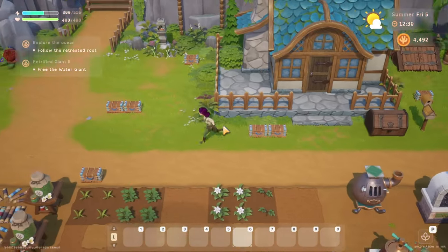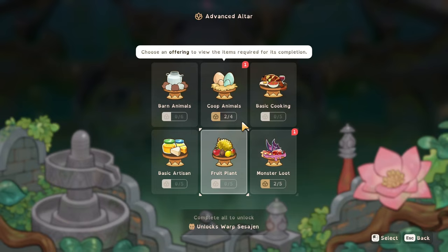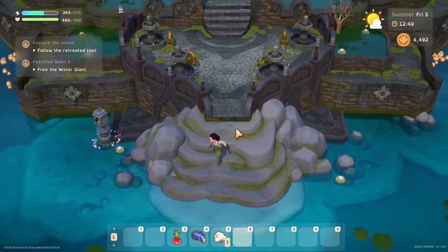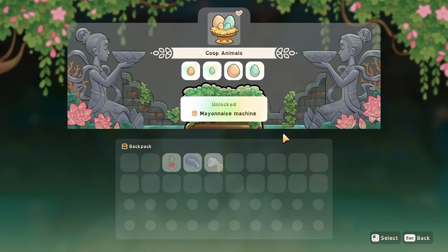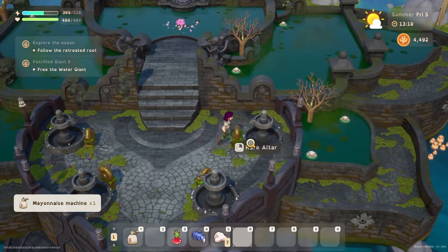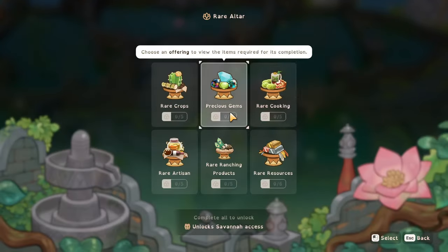Right, offerings - let's do offerings first. So we have our coop animals. Where'd my large duck egg go? It's in my monster chest - go back and get my egg. Okay, large duck egg, fabulous. So we have now finished coop animals, which is another offering. Take award and we get a mayonnaise machine, which unlocks the rare altar.